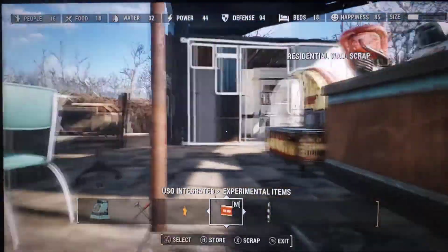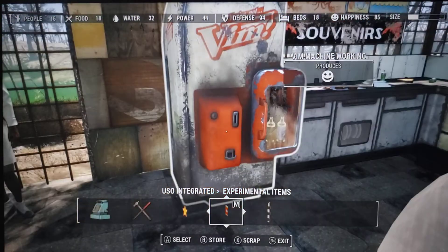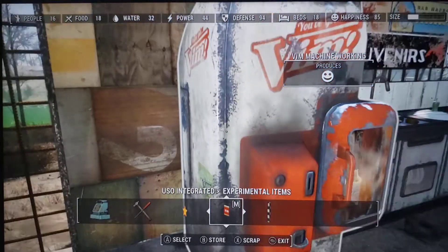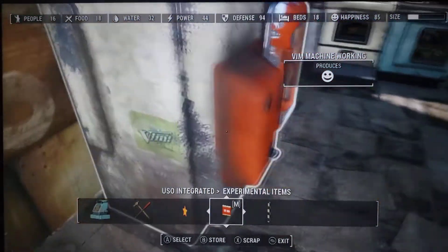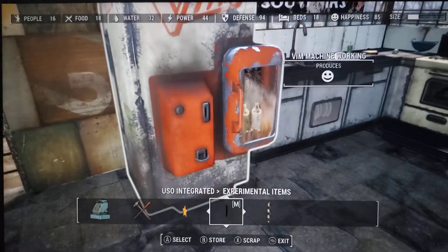I was going to add a generator to power this. But there's basically a generator - or at least a place for you to slide the back out and stick in a couple of fusion cores and that'll power this thing up and keep it cool.